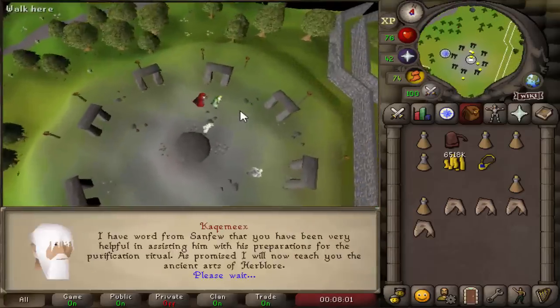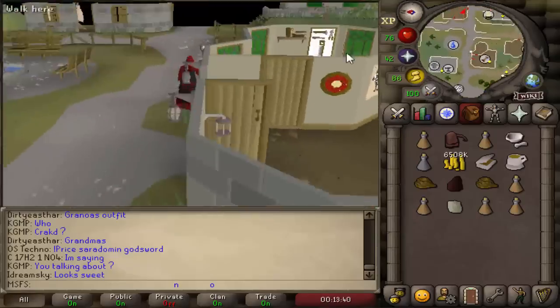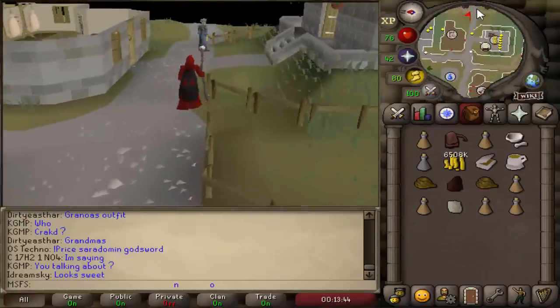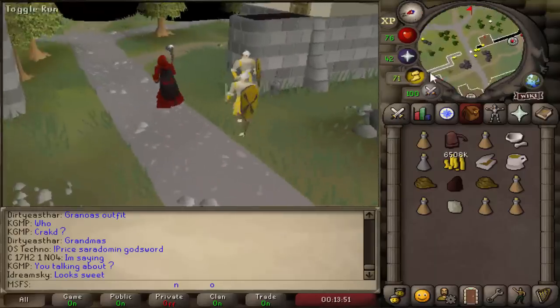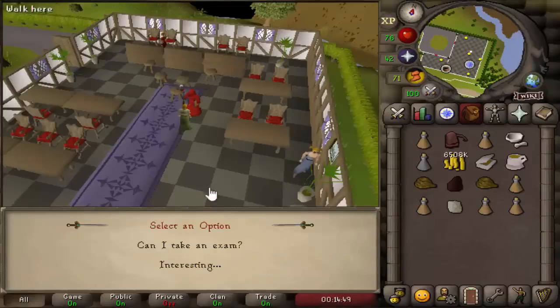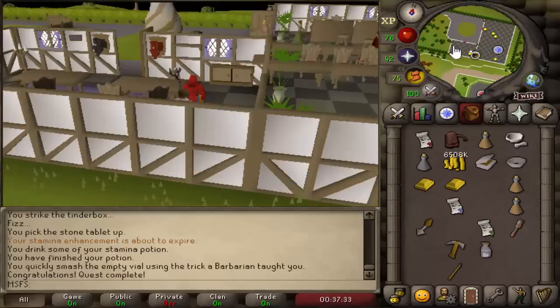Now all we have to do is get 10 Herblore so we can start the Dig Site. Alright, that is 10 Herblore done. Let's get the stuff we need for the Dig Site. This should be everything we need. It's so nice not having to do this on Deadman Mode — on Deadman Mode I almost never have Staminas, don't have enough teleports, and have to fill my inventory with food. Alright, that is the Dig Site started, and it took us less than 25 minutes. The Dig Site is done, which gives us quite a lot of XP.